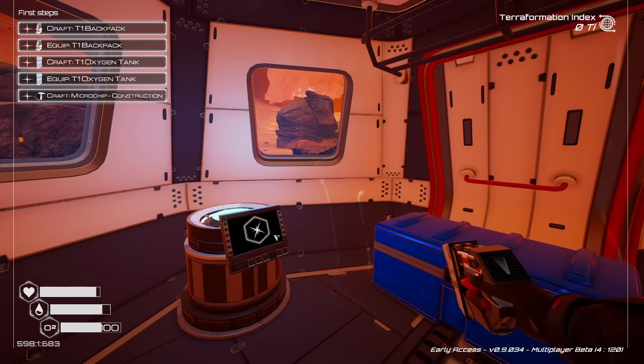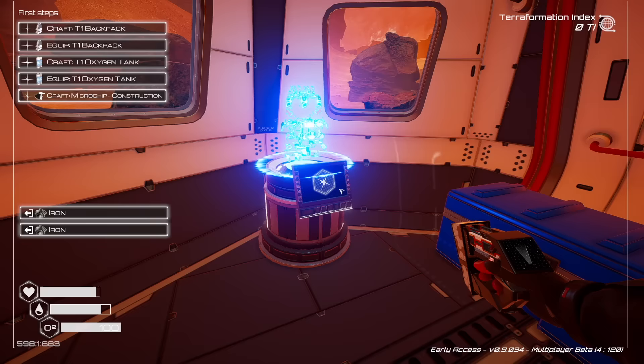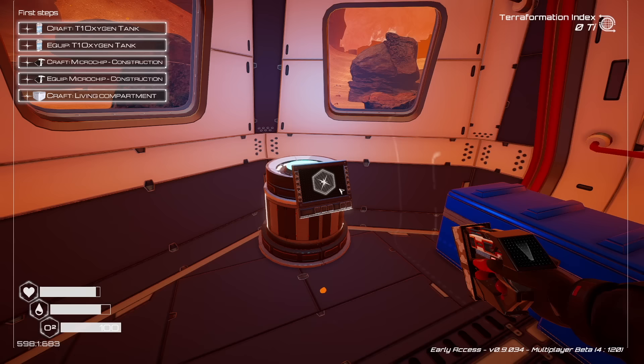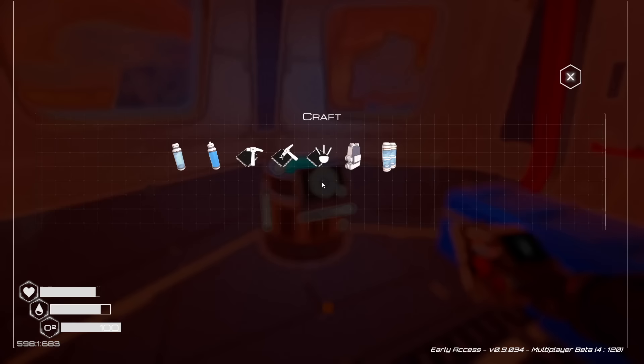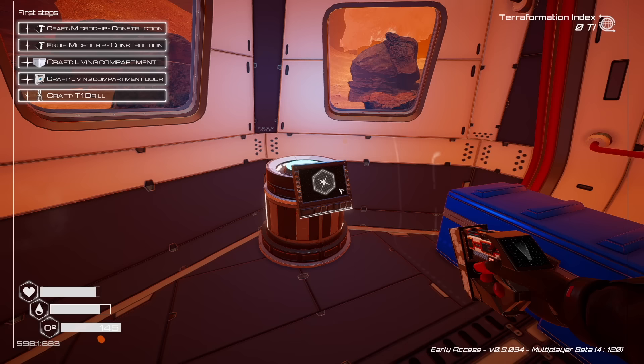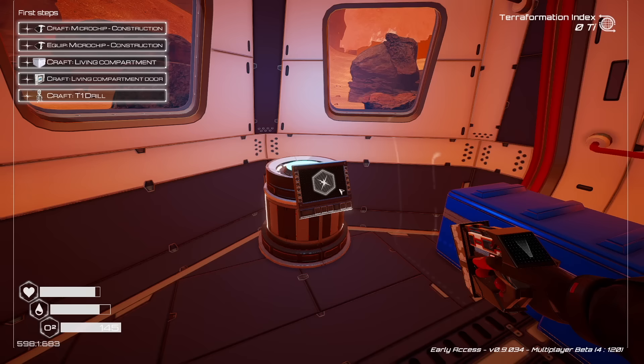Inside the pod, we have a crafting station where we can craft these initial items. First thing we're going to make is the backpack - that cost us two iron. We'll throw that on and now we've got a little more inventory space. Let's craft the oxygen tank as well. We'll throw that in our suit, and that will increase our oxygen from 100 to 145. For the construction chip, we're going to need another silicone and two magnesium.